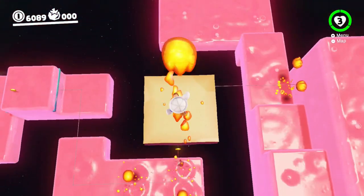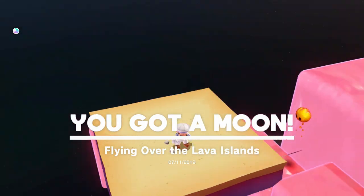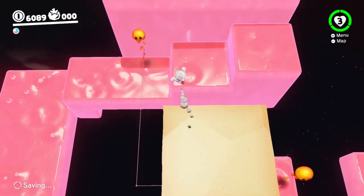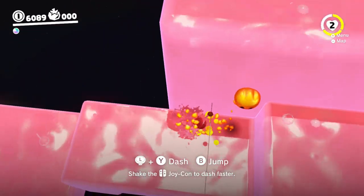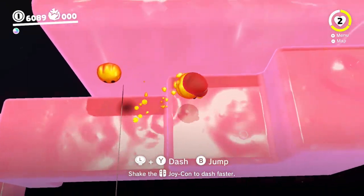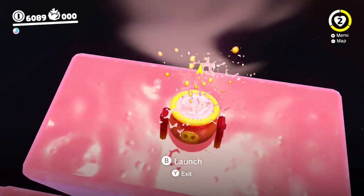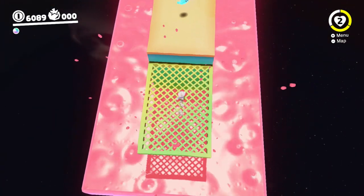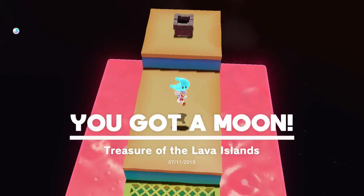Alright, so we're gonna hop out here. Yep, that works. That makes a lot of sense — flying over the lava islands. Now I need to somehow get something that is going to not kill me. That'll do. I mean, I could have waited for a platform, but I'm too impatient for that. I'm gonna actually jump out here. Yeah, that's what I thought. Treasure of the lava islands.